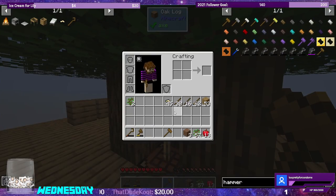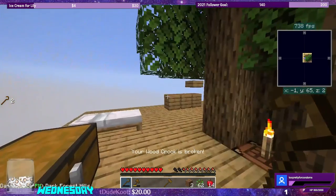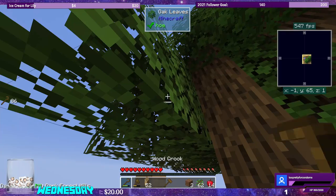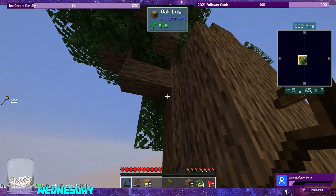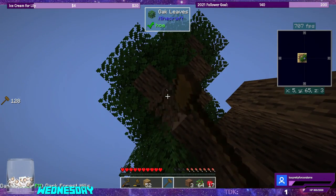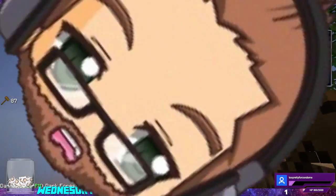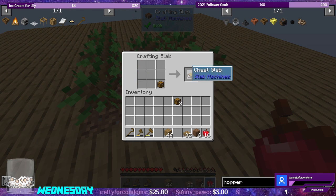Since we have enough wood saved up, let's go ahead and use the hammer on the wood now to make extra wood chippings. Wow, this is a huge tree. Let's see if I can get the top of it. I got almost all of it. We need two of these guys, and then we need one more for the bottom chest. So let's split this guy into slabs.